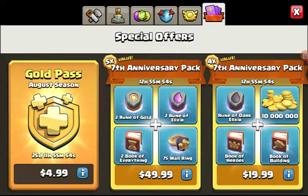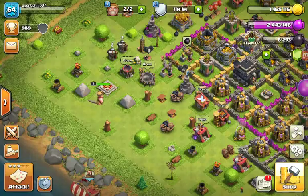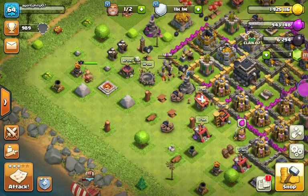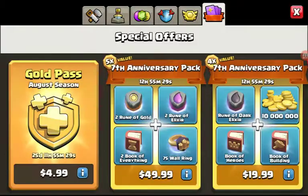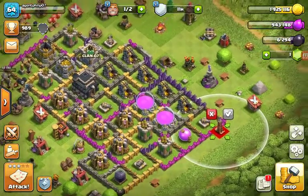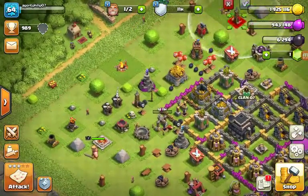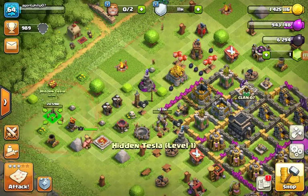I can build most of the defenses. I might increase my capacity by 240 — I'm gonna have to do that. The most expensive defense is the Hidden Tesla, so I'm gonna get the Hidden Tesla and put it somewhere over here. It's gonna be level one either way.